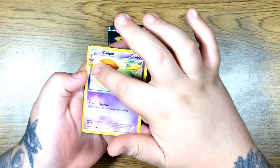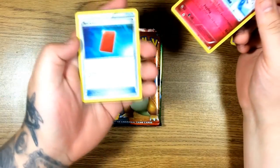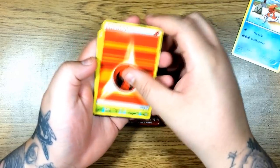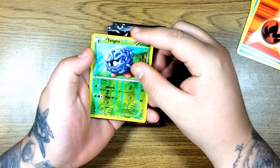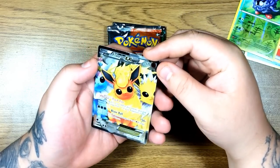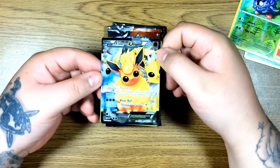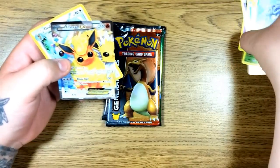From the Pikachu pack we got a Mr. Mime, a red card, a water energy, a Gastly, Krabby, a fire energy. And we got something good — a Radiant card. The reverse is a Tangela, and the EX is a Flareon EX, which is pretty cool. It comes with all three of them — that's pretty sick. And for a rare, it's just a regular Dodrio. At least we got an EX — I think you get an EX in every pack.